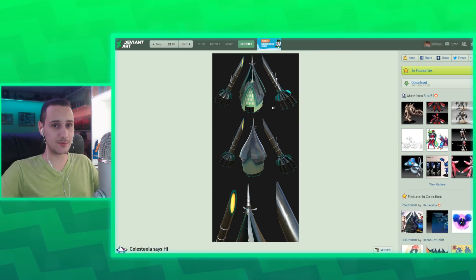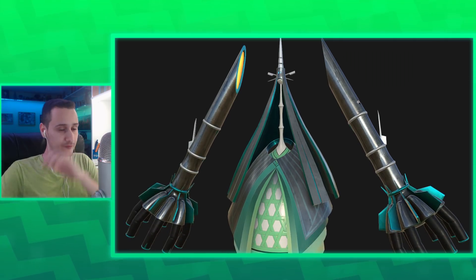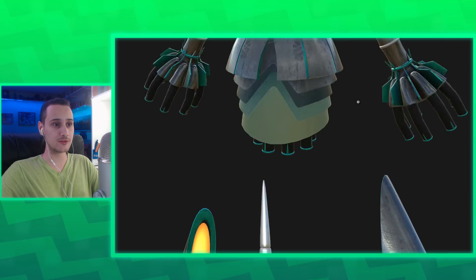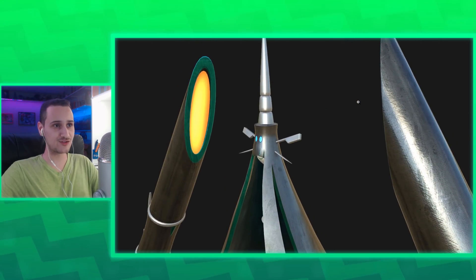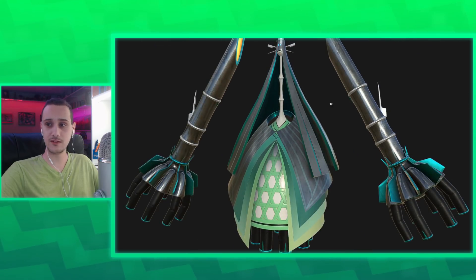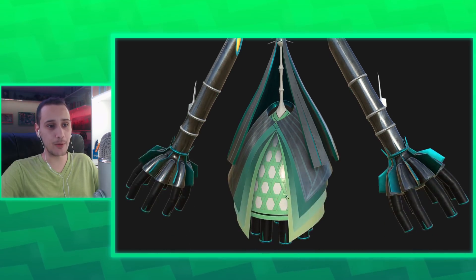Lately I've been liking some 3D art, but there isn't a lot of it in my collection. But look at this — this is definitely just the actual Celesteela from the games. He took the actual 3D models and just updated the shaders and materials. Look how real this looks. And it's not only realistic, but this is really well done.